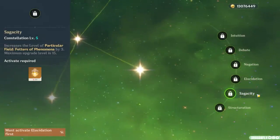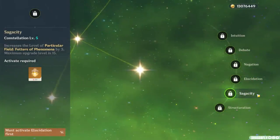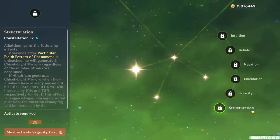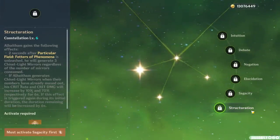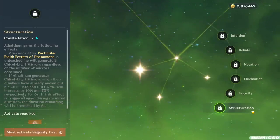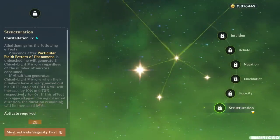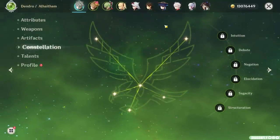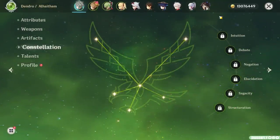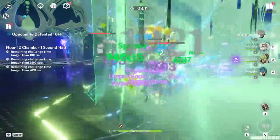C5 grants 3 levels to his burst, which is very obviously the least impressive constellation he has, because his burst is kind of there to help prolong his field time and manage his mirrors. But damage is damage, so you know. And finally at C6, Alhaitham's burst essentially turns into a steroid shot that always grants him 3 mirrors no matter how many mirrors are consumed, and if he already had 3 mirrors upon casting his burst, he'll get a huge crit bonus for 6 seconds. It's a good power spike, but not at all necessary to enjoy Alhaitham. Overall, Alhaitham has some of the most consistently good constellations we've seen in a while, but he's already completely functional and very strong at C0, so if you can't afford these constellations, you don't need them.